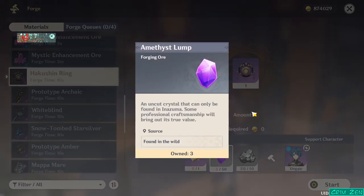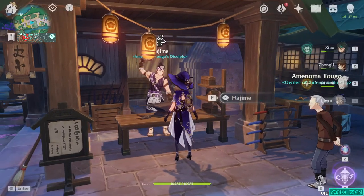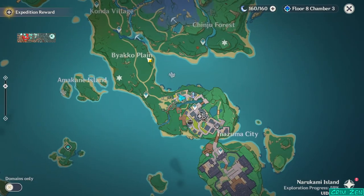White iron is extremely common. This new resource — the amethyst lumps — is not as common, but it is common if you have Ning, because they appear on the map if you're using her.